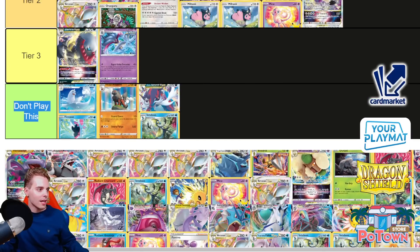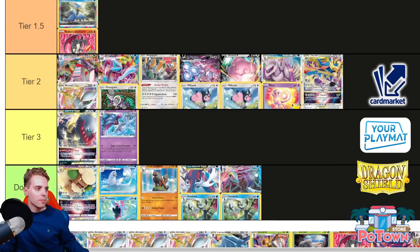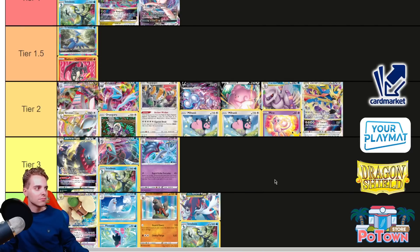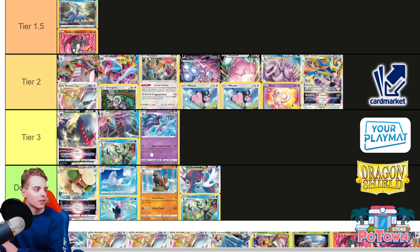Whimsicott — don't even try to get out your Whimsicott. It's not good in this format. Moving forward, Inteleon VMAX with the Cheryl healing capabilities — Tier 3 for me. You can out-heal maybe the one-prize decks, but they can utilize Sableye to spread damage on both Inteleons. If you can't get out two VMAXes, you're wasting Cheryl for a minor amount of damage. Also, these decks could run Zigzagoon to boost damage output for a one-hit KO. Giratina can one-shot, so yeah, Tier 3.